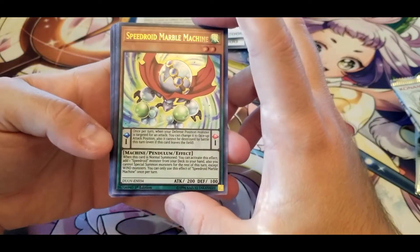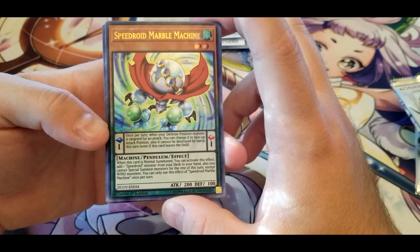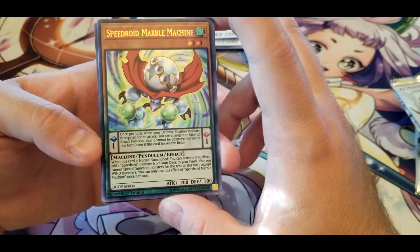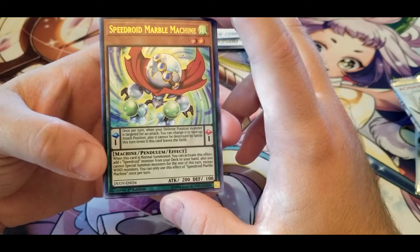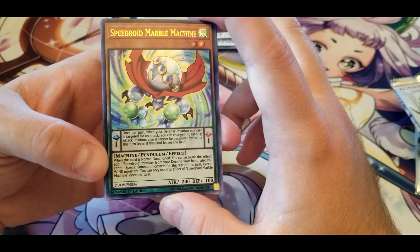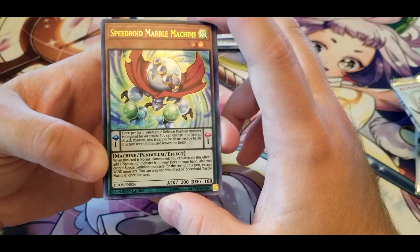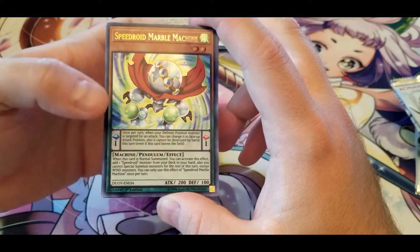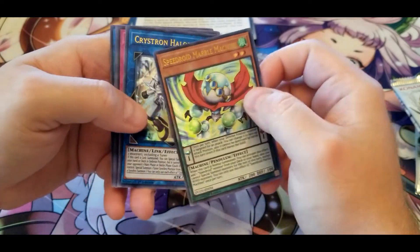Speedroid Marble Machine — once per turn, when your Defense Position monster is targeted for an attack, you can change it to face-up Attack Position and it cannot be destroyed by battle this turn. When this card is Normal Summoned, you can add one Speedroid monster from your deck to your hand, but you cannot Special Summon monsters for the rest of this turn except WIND monsters. Decent enough for getting cards out of your deck.